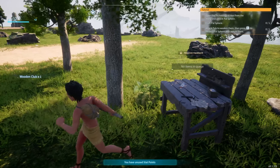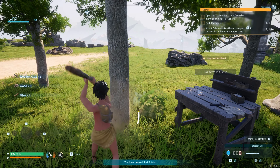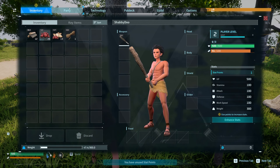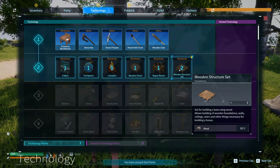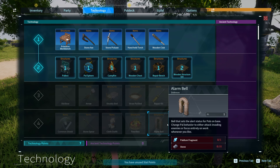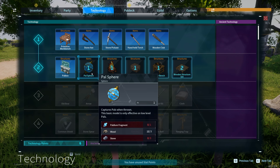So we're going to acquire that. I'm just going to use that to beat this tree a little bit and grab a couple of items. We can see we need to open the technology screen and unlock the pal sphere. It has a technology system very similar to ARK, which I am happy with compared to the technology system they had in Craftopia. So this is great.